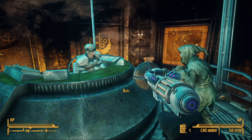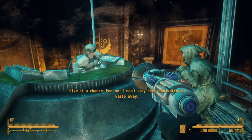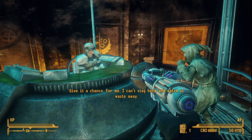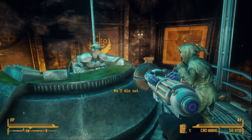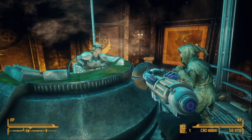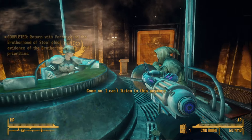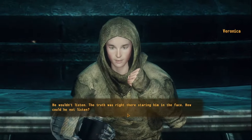Both weapons were created by the Yuma Flats Energy Consortium, accompanied with precious little information about it, and the only relic of their existence is these two weapons. But it is likely they were contracted by the United States Army to develop these weapons to counter a proposed threat of Chinese reverse-engineered power armor, or if the Chinese would develop one of their own.